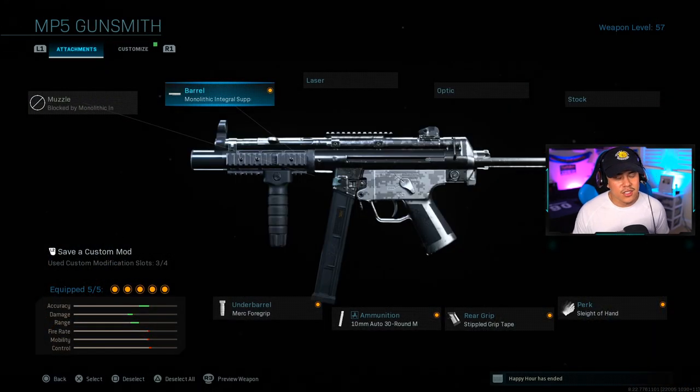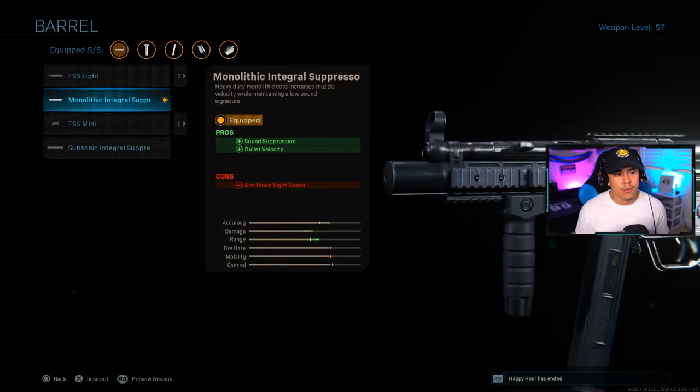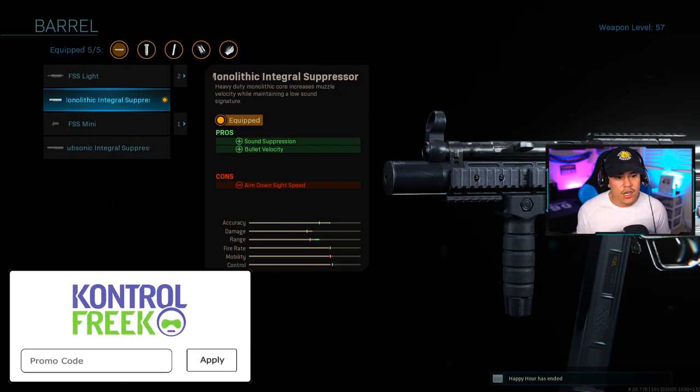We're going to outline the class setup I recommend after this nerf. For starters, we're going with the monolithic integral suppressor. This gives us a two-for-one: sound suppression and bullet velocity. It doesn't explicitly state it increases damage range, but it actually does — that's why I recommend this over the standard monolithic suppressor. You stay stealthy and increase damage range at the same time.